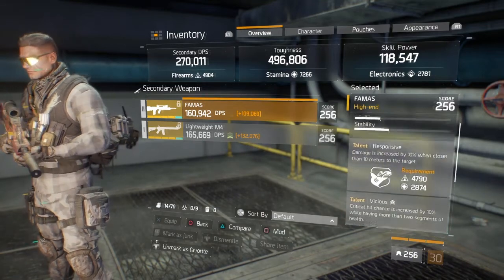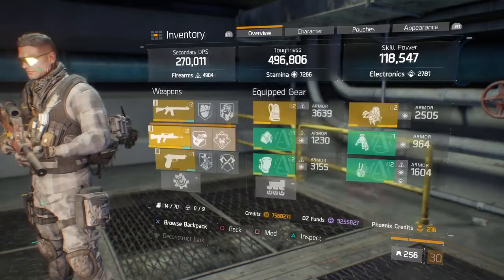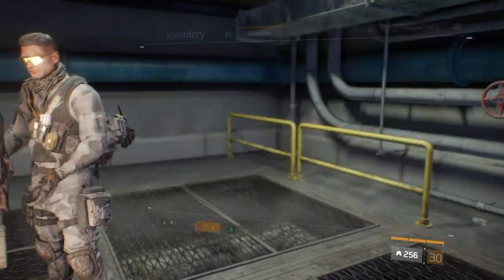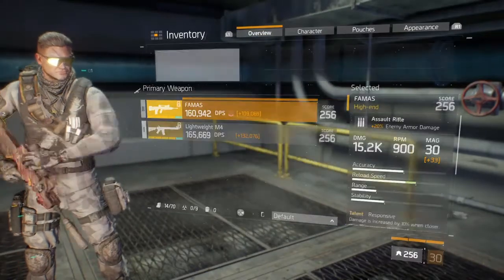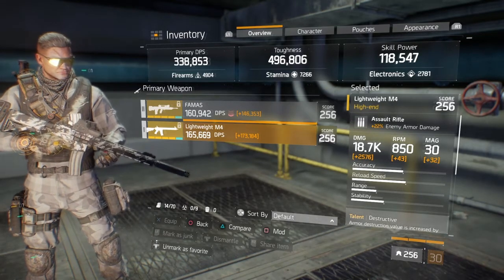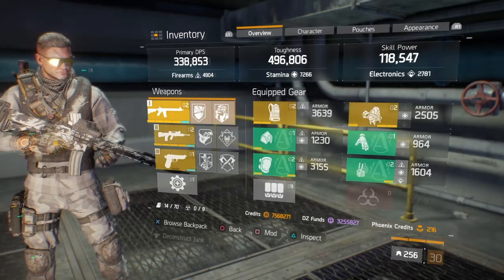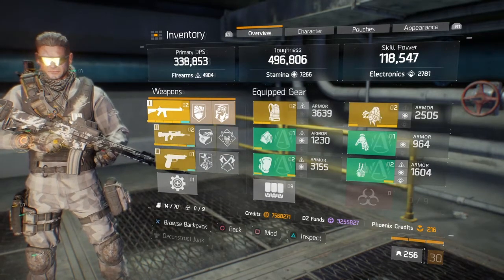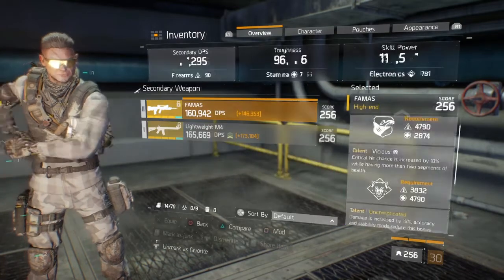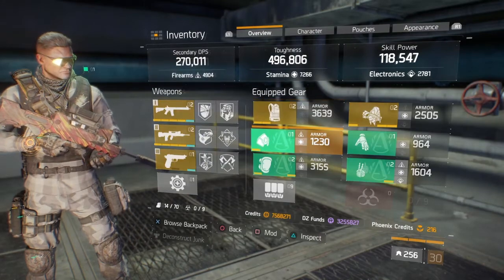Gördüğünüz gibi Alpha Bridge kullandığımız için her iki silahın da Talent'ı aktif bir şekilde açık. Yani bir silahta 6 tane Talent kullanıyorsunuz. Gördüğünüz gibi silahlarınızı bu şekilde dizmeniz gerekiyor. Bu build'da esas DPS'i veren FAMAS'ın Uncomplicated perki. Oradaki anahtar nokta o — DPS'inizin yüksek olmasını istiyorsanız.